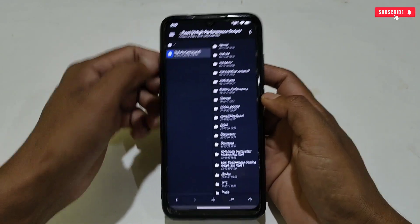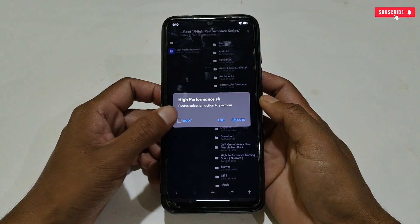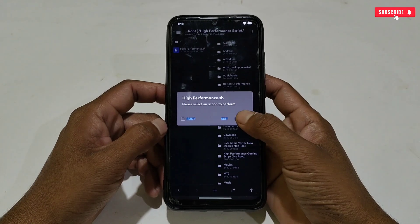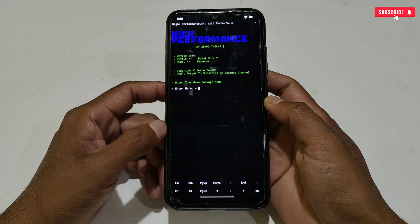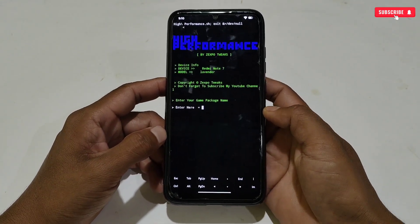Search for the downloaded file, tap on it, then tap on 'High Performance Script,' then tap on the 'high_performance.sh' file. Three options will pop up: Root, Edit, and Execute. If your phone is rooted, tick the Root box — it will boost your FPS and performance by 80%. If your phone is not rooted, simply tap Execute and the high performance script will start executing.